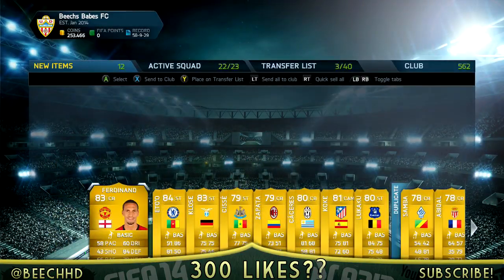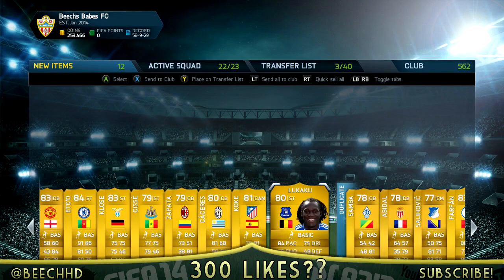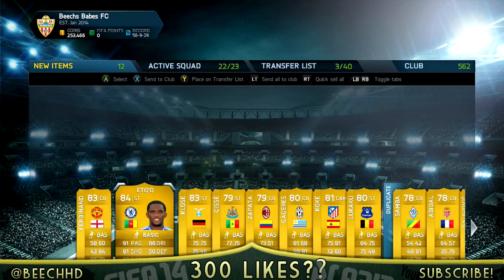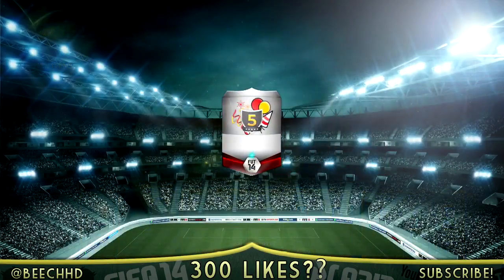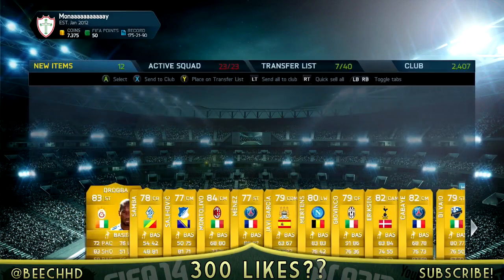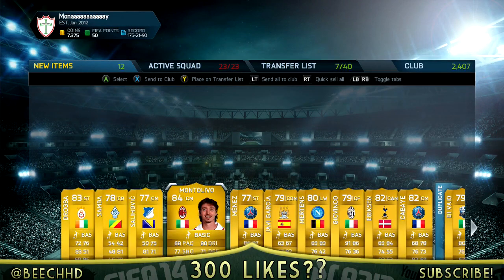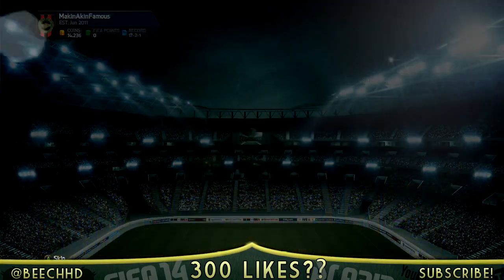Eto'o was in the next pack — I think he sells as well, 84-rated. Then there's a Lukaku — not sure if that's upgraded or something, I think I actually discarded him. Ferdinand is there as well. So this is the second to last pack included. We get a Montolivo — sells for like 1k but it's an 84-rated player, which is decent. We got a Drogba as well. There's also a Javi Garcia, and not too much else in there.